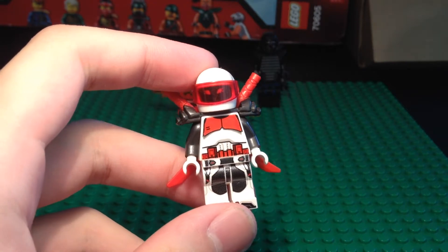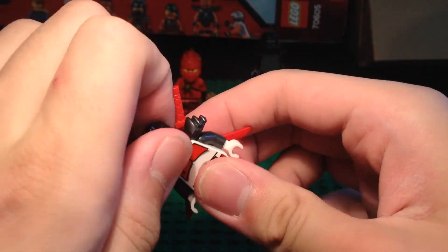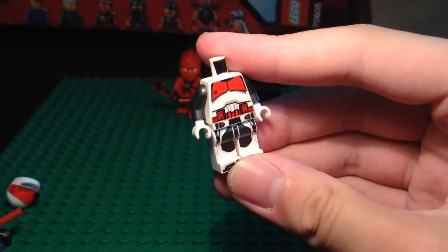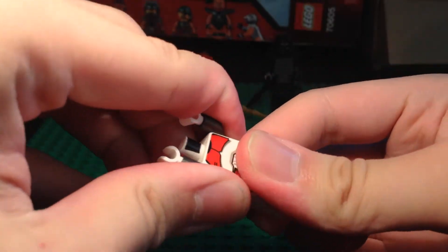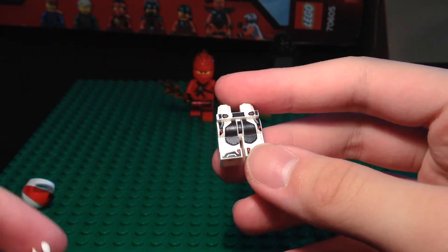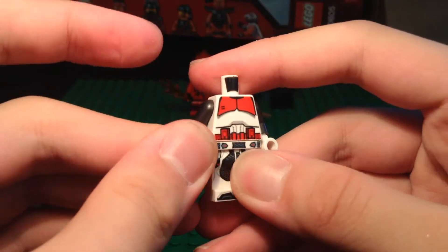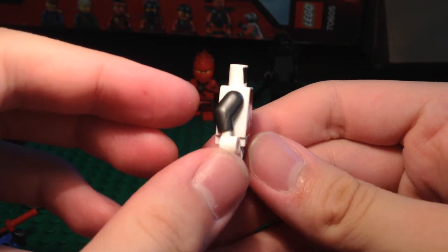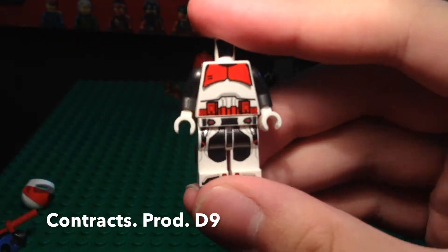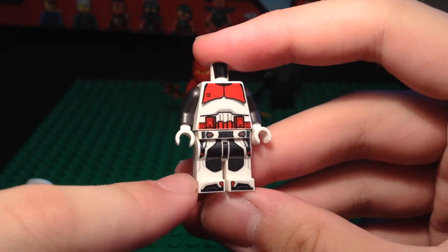For the third custom we have what I like to call Whiteout Mr. E — basically a winter suit for Mr. E for when he has to go on stealth missions or any mission out in the cold, somewhere with lots of snow, so he can blend in. The legs are from a quantum suit — mine specifically being from quantum suit Captain America from Avengers Endgame — and the torso is from an original shock trooper from Star Wars: The Clone Wars. The arms are some dark silver arms with white hands.